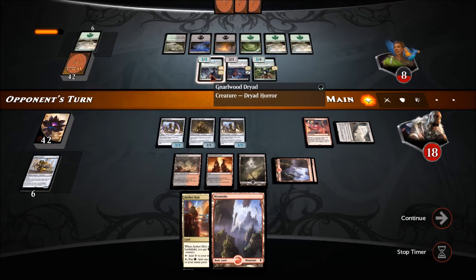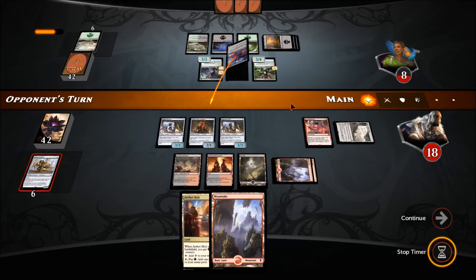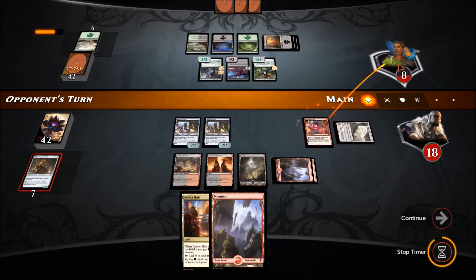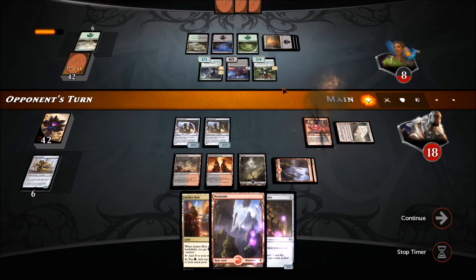He's got his delirium going — this is a death-touch creature. I'd rather he do his attack. He pops the Courier ability — yep, lets me get it back. He attacks with everyone.